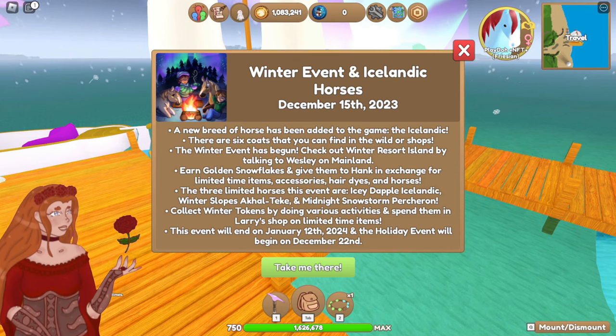There are six coats that you can find in the wild or in shops — we are definitely going to have to do that because I need to finish my capture log again. The winter event has begun. Check out Winter Resort Island by talking to Wesley on Mainland. Earn golden snowflakes and give them to Hank in exchange for limited time items, accessories, hair dyes, and horses.